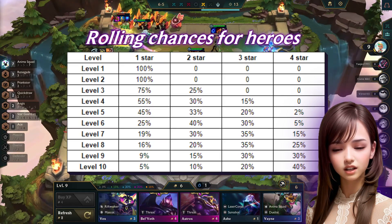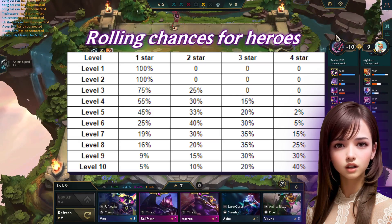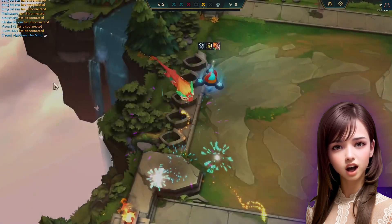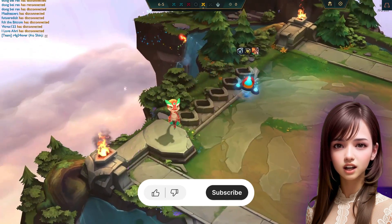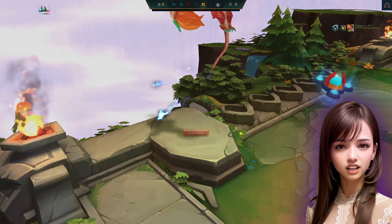Additional tip: here are the rolling chances for the heroes you're aiming for — use this to roll for the champion you want at the appropriate level. Thank you for watching, and don't forget to like, comment, and subscribe for more content like this. See you in the next video!